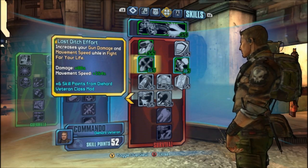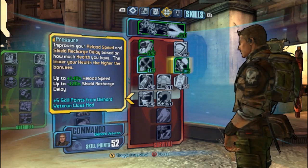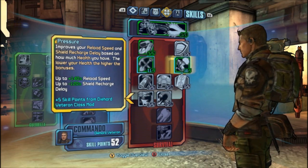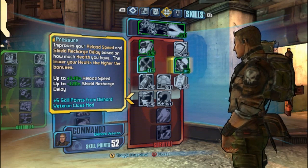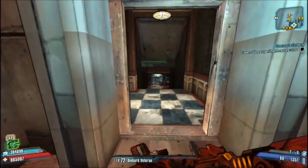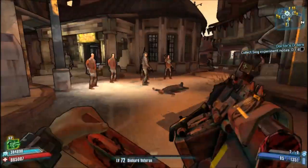And our movement speed by an incredible 154% with the right class mod. At the same time we can get up to 140% reload speed and negative 120% shield recharge delay, which is insane. With these buffs you've pretty much become unstoppable. So allow me to demonstrate.